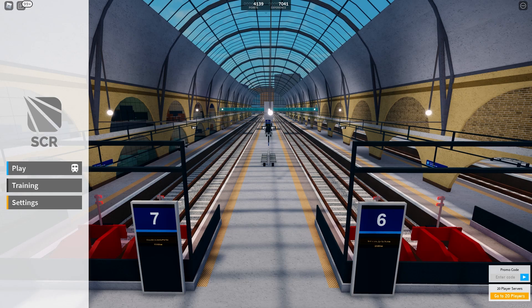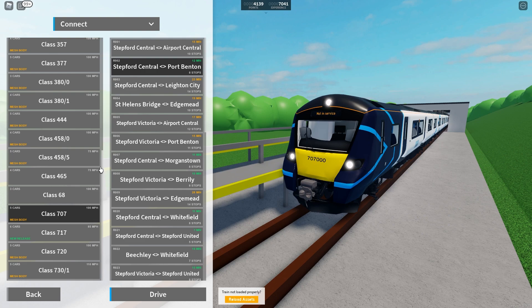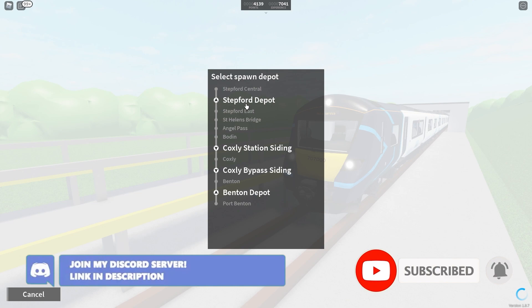Welcome back to the channel! Today we are back on SCR4 with another fan-suggested route. We're going to be driving the Class 707 on the R002 route, which is Stepford Central to Port Benton. It's only 12 minutes, so hopefully it shouldn't take too long.